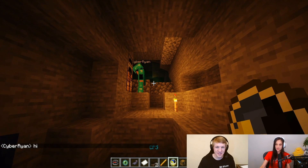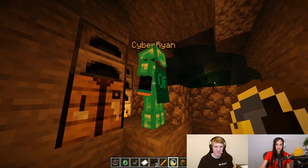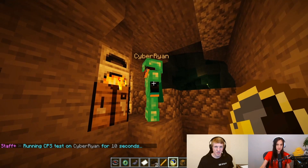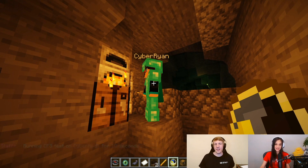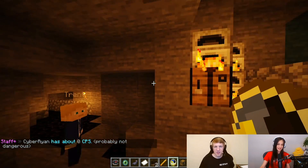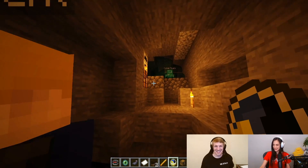And so if we go to the clock — the CPS — we can see what his clicks per second is. This will test if there are any clicking exploits, to make sure. So if he's using like an auto clicker or something, because humans can only click so fast. It says zero — probably good. The clock says you're not hacking.